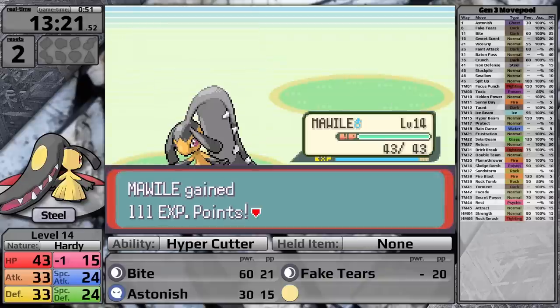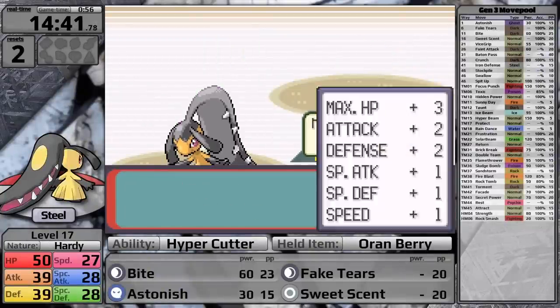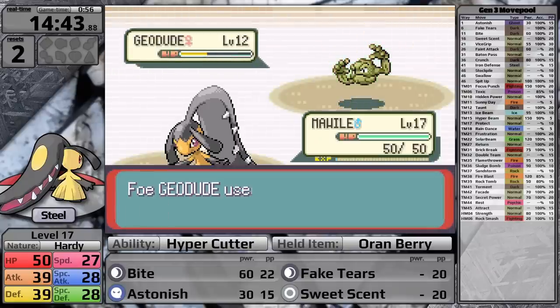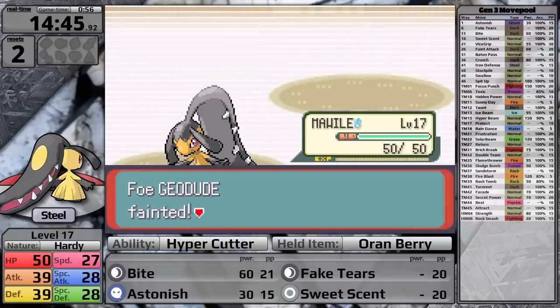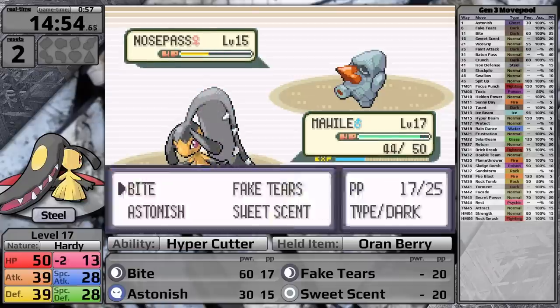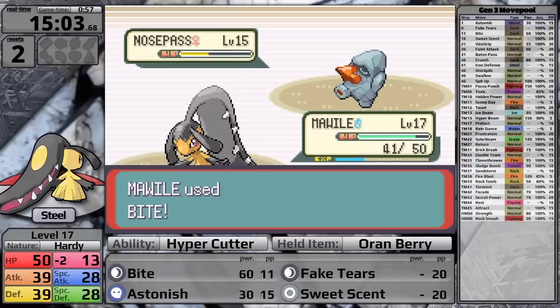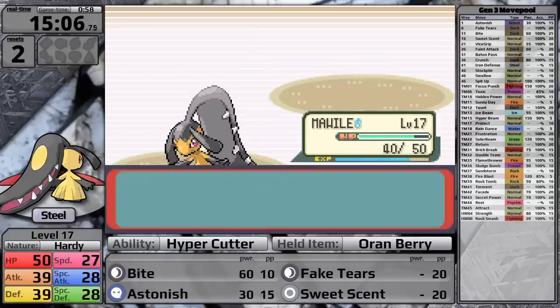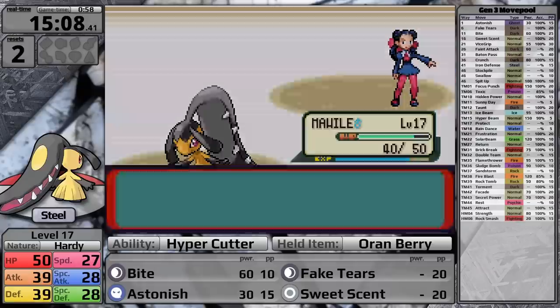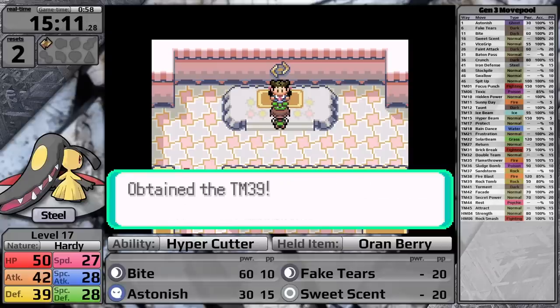Let's see how this goes. She leads with Geodude — I go for Bite, it does more than half, causes a flinch, and I knock it out. Her next Geodude goes for Defense Curl and I knock it out without putting it into potion range. Against the Nosepass though, it has decent Special Defense so it heals a lot, but I cause it to flinch multiple times, and when it hits Mawile it does almost no damage. Mawile has defeated Roxanne, earning the Stone Badge, which gives a 10% boost to Attack.